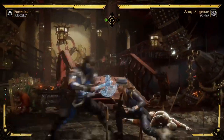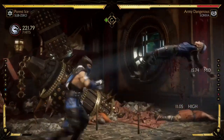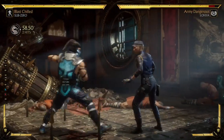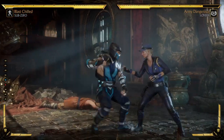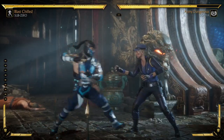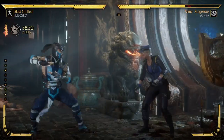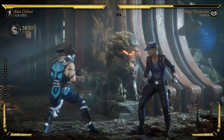I just want to quickly show you this punish string using the back 1-4. It's good for spacing, anti-airing and things like that. You have a back 1-4 which reaches really far if you want to punish something. It's another fast startup — you have the 2-1 which is an 8-frame startup, it hits high. You have a back 3-2 which is a low, it has decent range, but if you want to really get somebody, that back 1-4 is good.